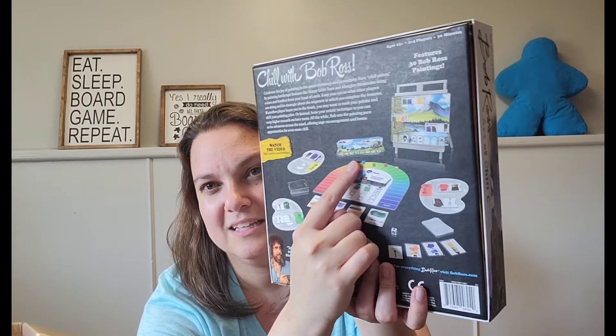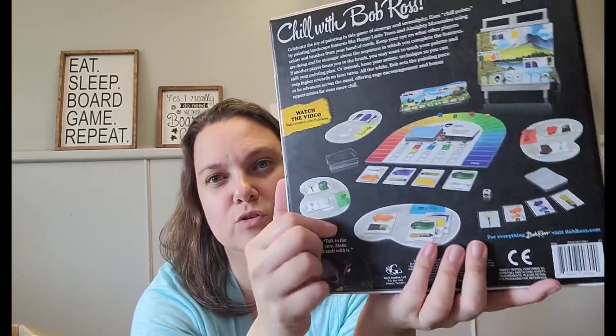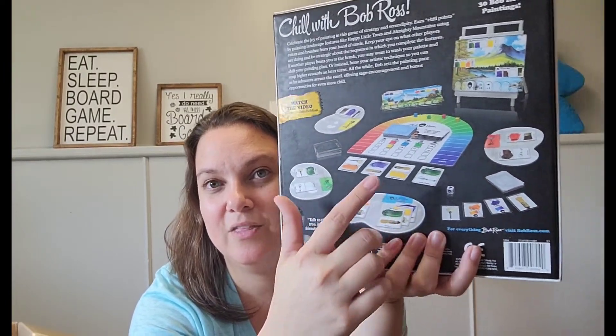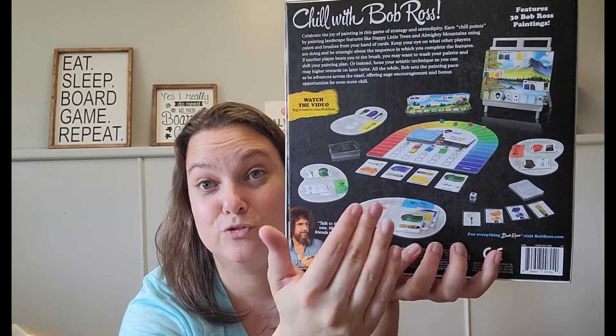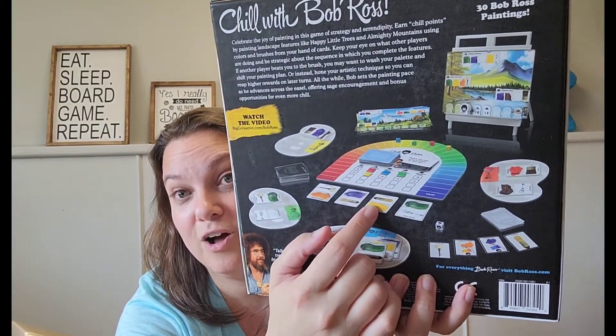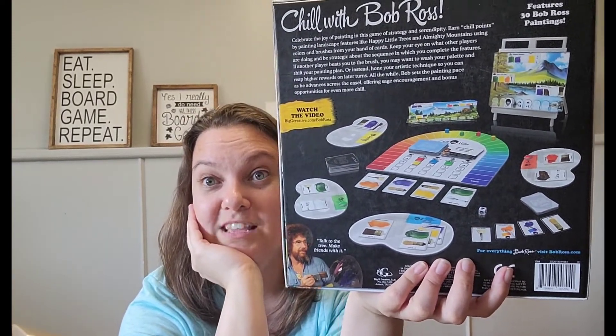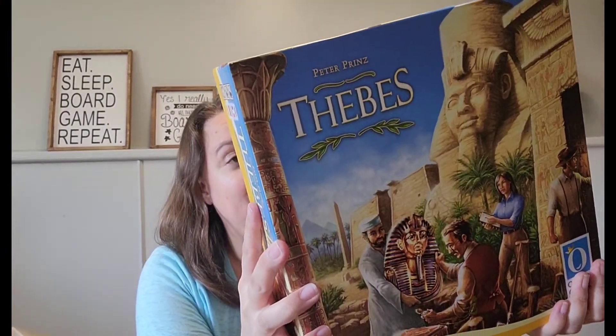You move up the chill meter each time you complete something, with a bonus for being first. You have a palette you add paint to, but if Bob Ross finishes a painting and you move to the next one, the colors on your palette might not match — so wiping it down is one action you can do. Each card can be either a paintbrush or paint color, and you collect and spend them to complete paintings. It comes with a little easel for the paintings — really cool.